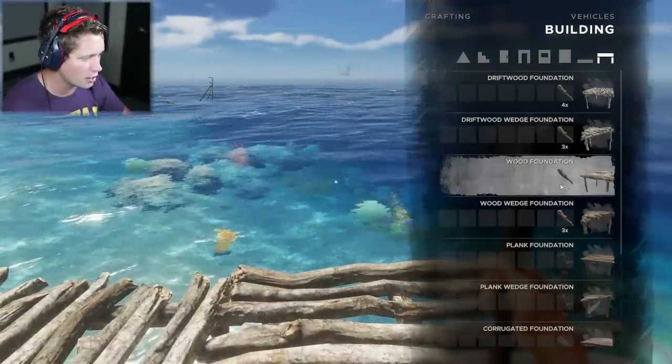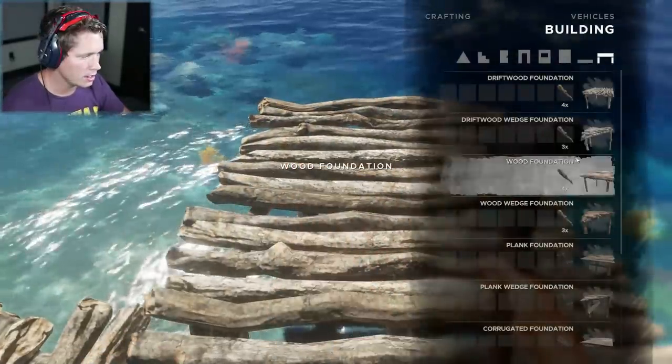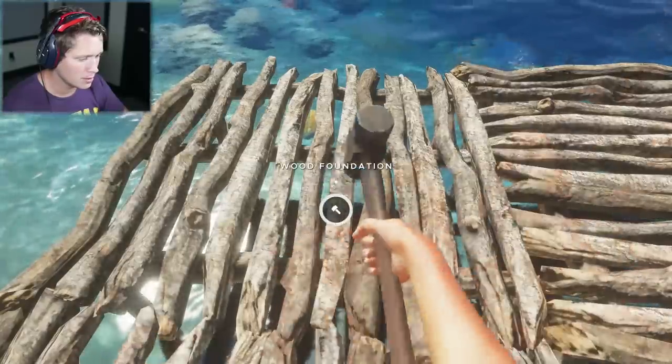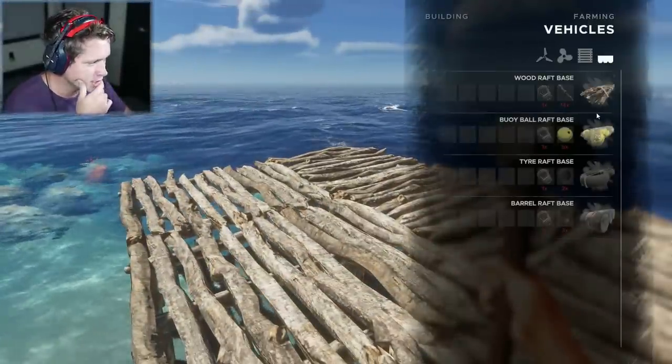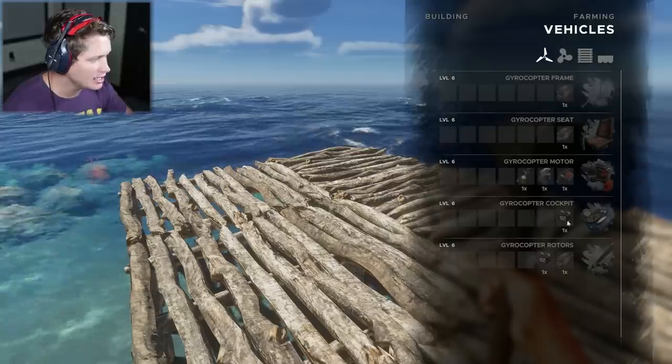We're going to go with another wood foundation here. This is going to be nice. We've got that, and one final one we can put right here. Looks good to me. Now we're going to come in, go to our vehicles — oh, we need to be level six to be able to do this. I hate this new feature.